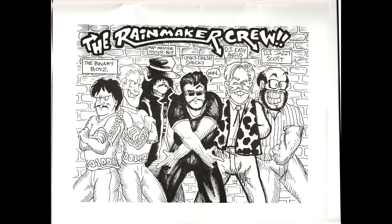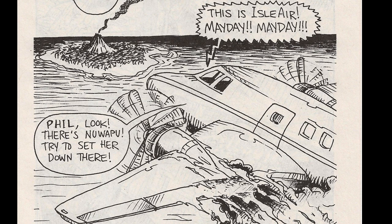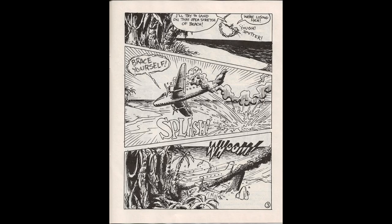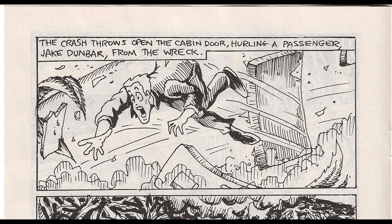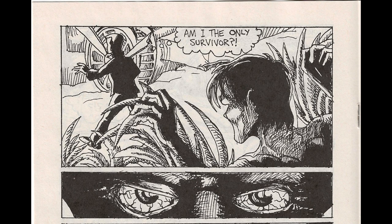Now that we've met the Rainmaker crew, let's read a bit about the comic. It's survival of the fittest, and for reasons unknown, a plane with Isle Air is about to crash into the ocean. Luckily they find Nuwapu Island, where they can potentially land instead of becoming shark bait. The plane lands and throws one passenger, Jake Dunbar, out of the plane. Luckily he survives this ordeal, but he is being watched.